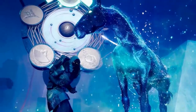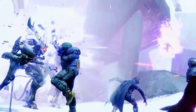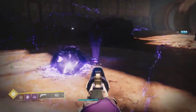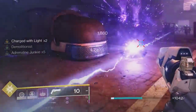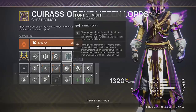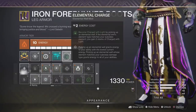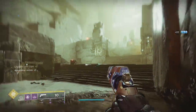Now let's talk builds for making the best hand cannon for PvE. We're looking for things that benefit from grenade kills and allow us to have grenades up as often as possible. Starting with mods — Elemental Ordnance will allow you to create elemental wells from grenade kills. We also have Bountiful Wells to spawn additional wells. Elemental wells give you ability energy back when you walk over them. Font of Might will cause elemental wells to give a temporary 25% damage buff for all weapons matching your elemental wells. We can also use Elemental Charge to get Charged with Light — picking up a matching elemental well gives you two stacks.